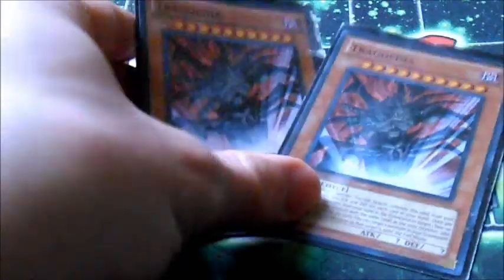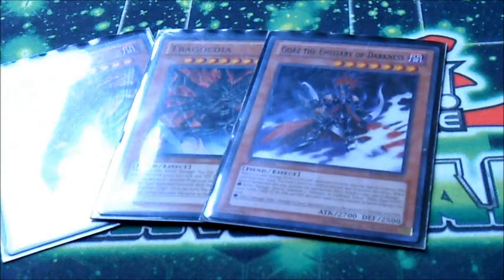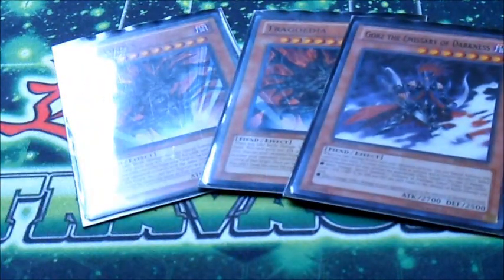Here's the Chaos portion now. Two Trigodia and Gorz. We need Hand Traps because there are a lot of dead cards in our hands sometimes, because it's Lightsworn after all.